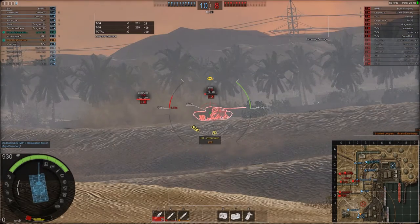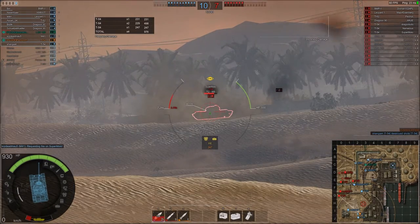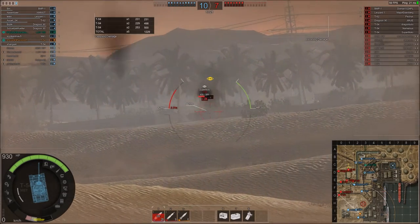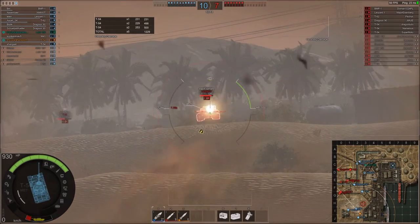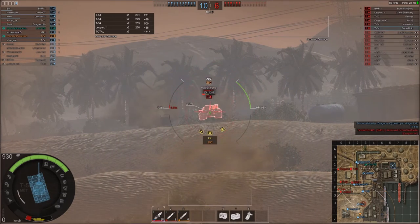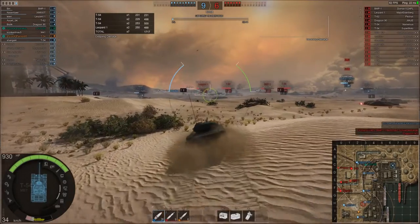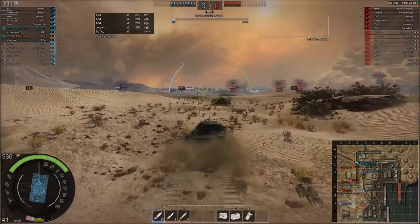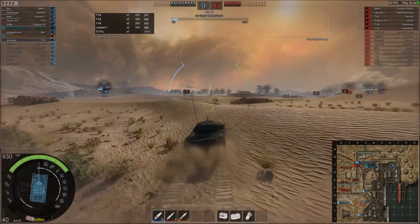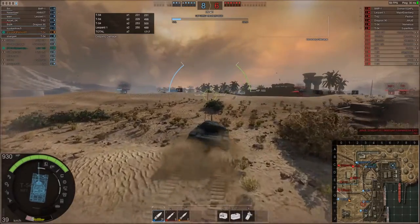A shot came in and bounced clean off my armor. He's down. Another shot straight through his side — there's nothing they can do. They should really be turning towards us, but they don't, and this is what I mean about experience and knowing what you're doing. This guy has his front armor towards us, but his front armor isn't brilliant — I'll cover that in another video. I sat back quite a way because there was a lot of their tanks clumped in one area.